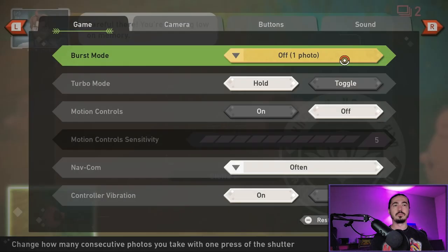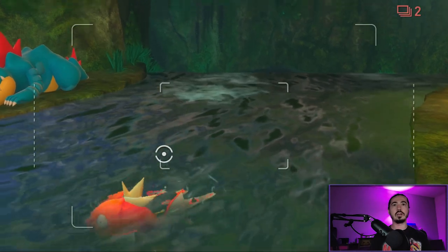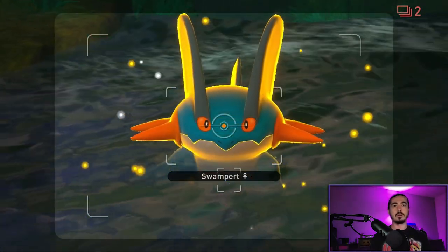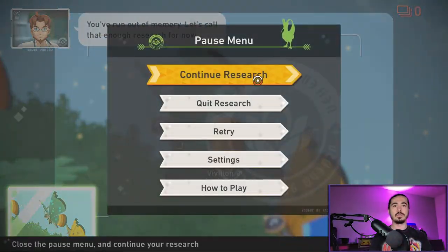Swap down to single photo. Throw an Illumina Orb at the next Crystal Bloom in front of you, then look to your left — there should be bubbles. Throw an Illumina Orb at the bubbles and Swampert will pop out. Take a picture of her and go forward to the end of the level. Once you're here, you'll see Vivillon — take a picture of them.